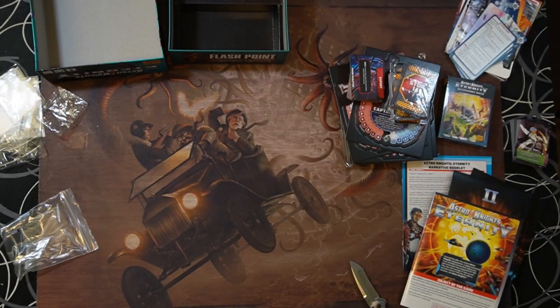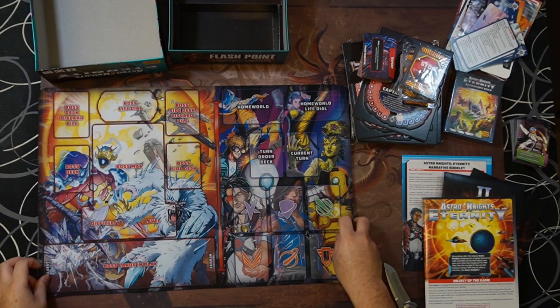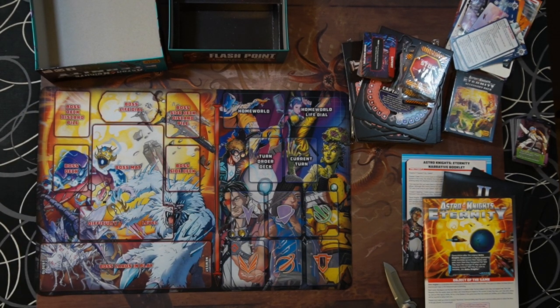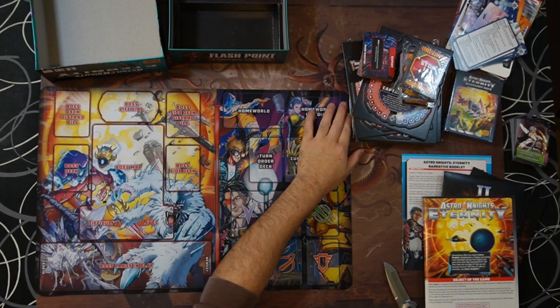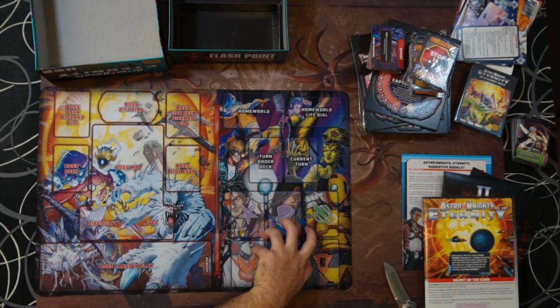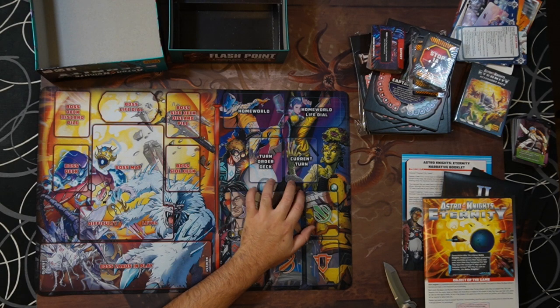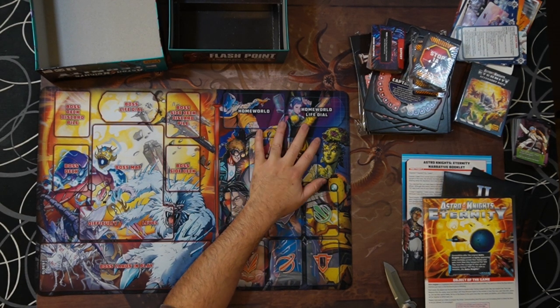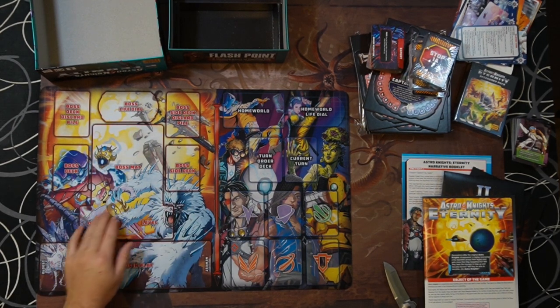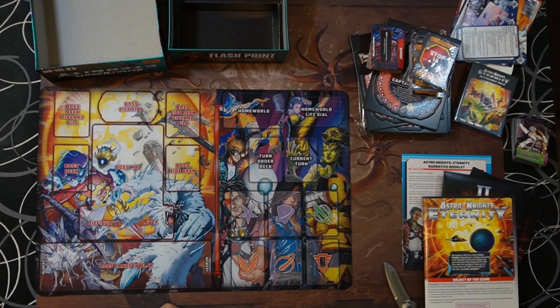Your new mat. Sorry I don't have the original mat to compare it to — this is Jason's stuff and he has no idea where the mat went. It is very vibrant and colorful. It looks the same as the old one as far as I can recall. I thought there was a tracker but I guess it's dials. Everything pretty much looks the same — we still have the six market deck slots. The homeworld was up here, the health thing was up there, the boss deck there, difficulty, the boss mat, and boss cards in play. So the mat looks the same.